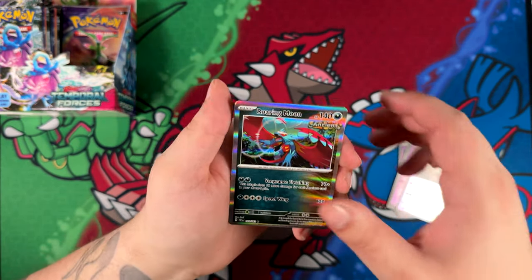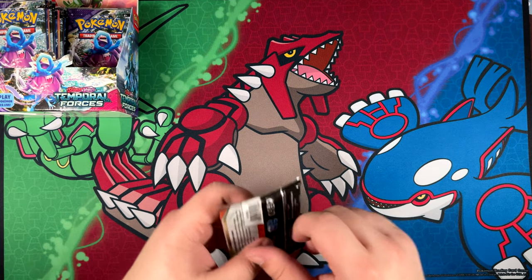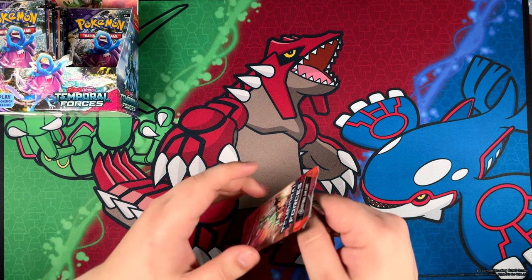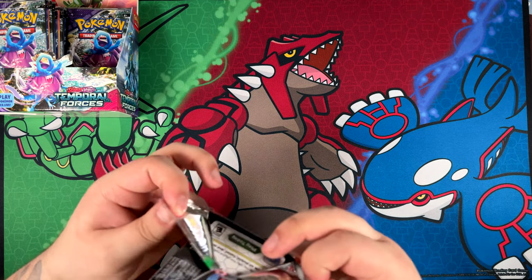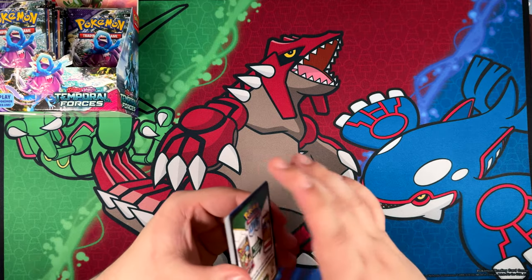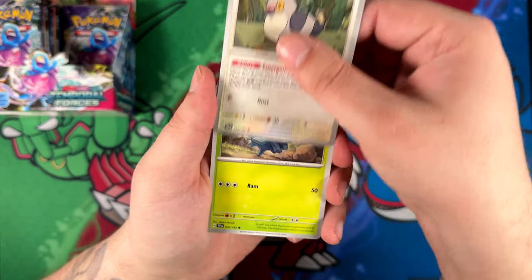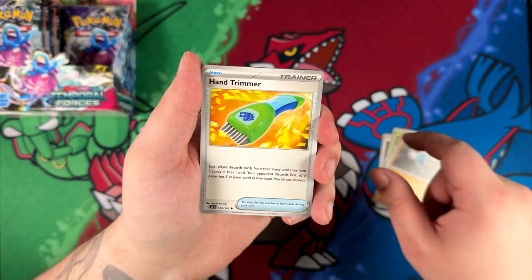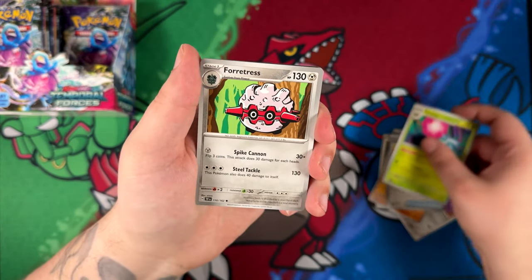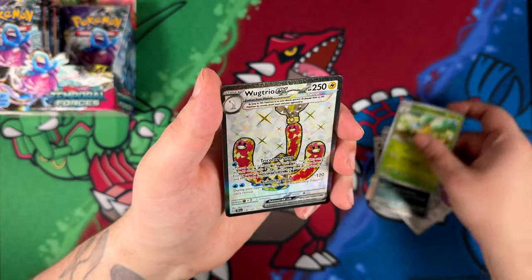We have Roaring Moon — not bad. And there's the code card. As I was saying, all or most of these special illustration rares are going to be bangers whenever you pull them. The card I would have wanted the most personally would have probably been Walking Wake — I just think that one looks super, super cool. But I'm really happy with the Morty's Conviction. I have a wish list of special illustration rare trainers for my full art trainer collection, and a few of these are definitely going to be on it. Bianca's Devotion for sure.